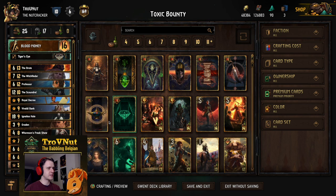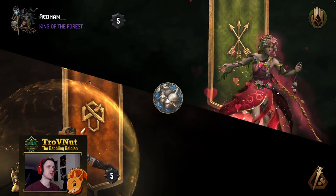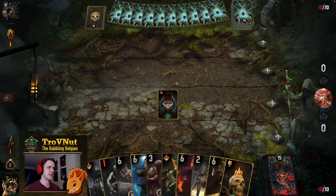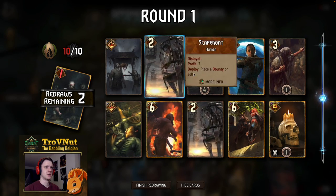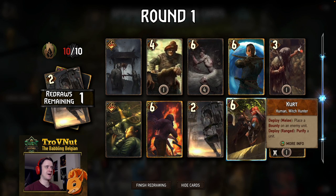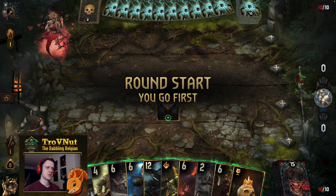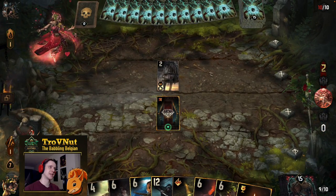That's it for the card explanation — let's head straight into the example matches. After two forfeits in a row, I'm hoping I can actually show off something now. This should be ideal — Harmony. That means there are a lot of engine cards I can destroy. We get a Scapegoat to start, which is really good to show off what I want to show off. I also have another Scapegoat, double poison, and a damage dealer — always important.